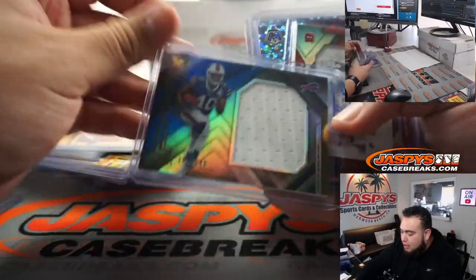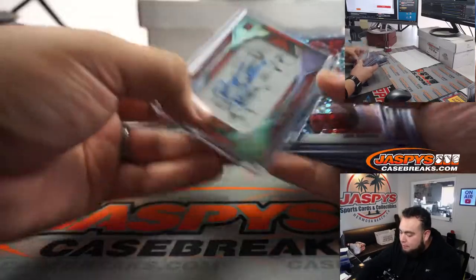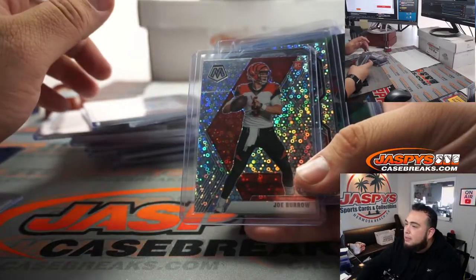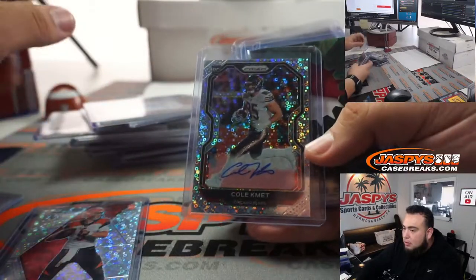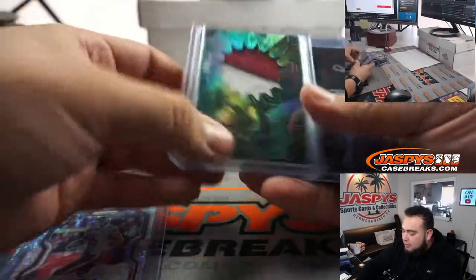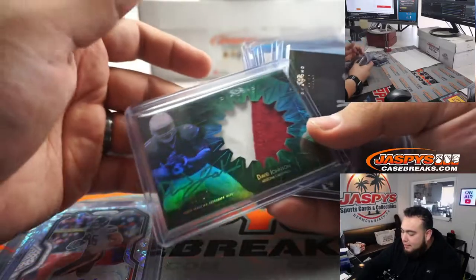We got a relic of Devin Singletary, Ryan Finley. We had a Mosaic — Disco Burrow, Colt McCoy. We got a David Johnson numbered out of 10 from Diamond.